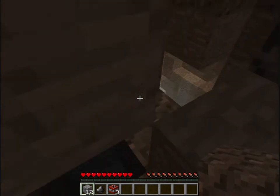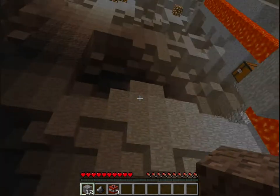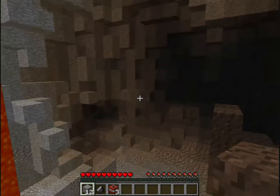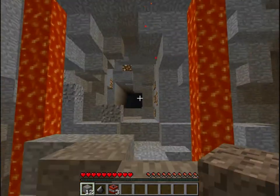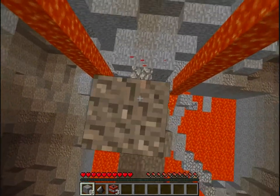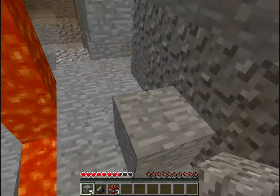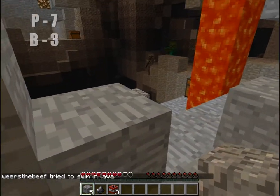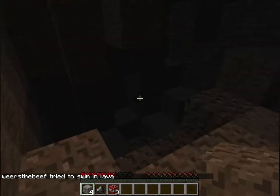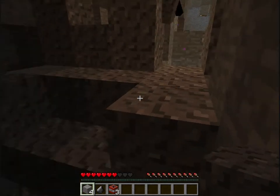Otherwise we could blow up some of these blocks and we'd have cobble. You can actually just hit them though and make them ignite — can't you? Nah, you gotta flint and steel. I thought I hit him with a pig before and made him ignite. Maybe in a previous version of the game. I just fell in the lava. Oh man, there's an Enderman right there.